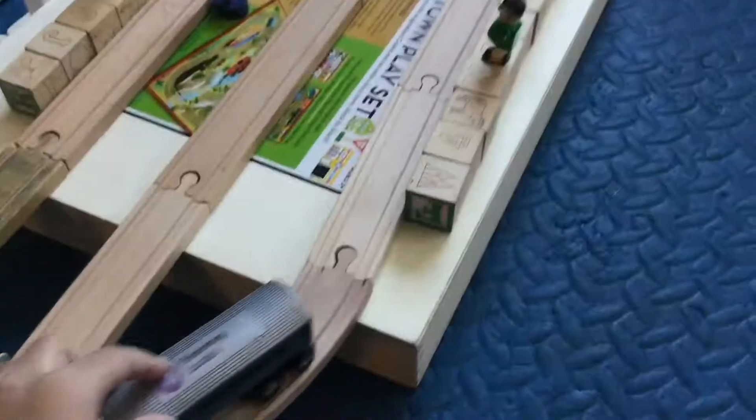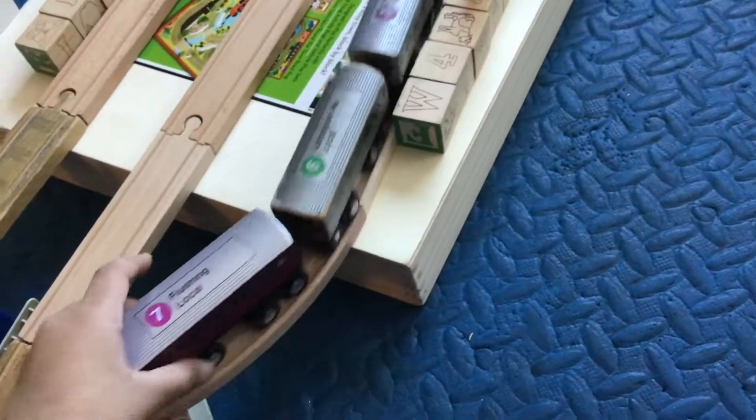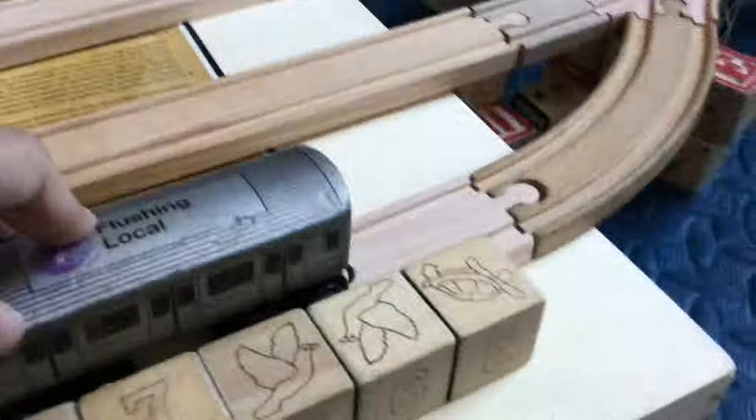So let's get started at this station. I'm gonna call this Flushing Main Street for now. Then we go on to the R188 car and make a turn onto the local track. This is Ace Flushing Main Boulevard. And we stop over here at, supposedly, 69th Street on North Avenue. We have a little minifigure right here, another person on that track, and the express track in the middle. We can just continue on our journey.